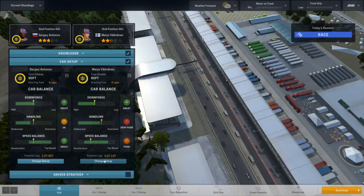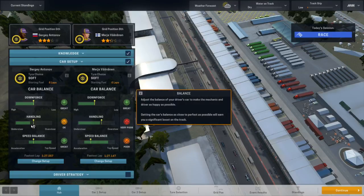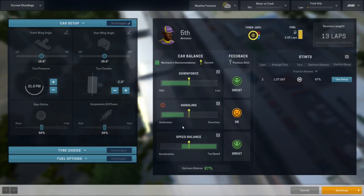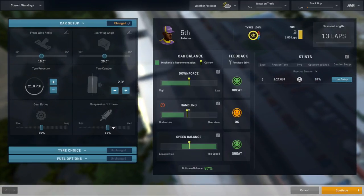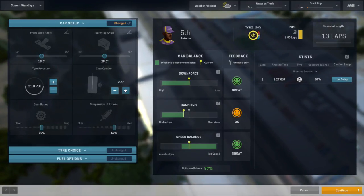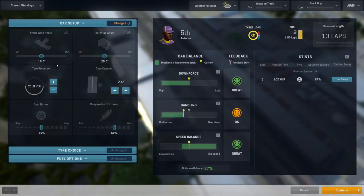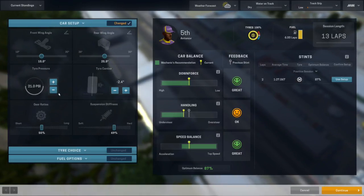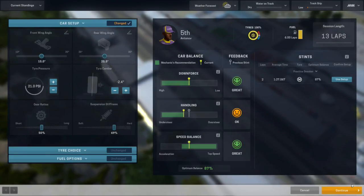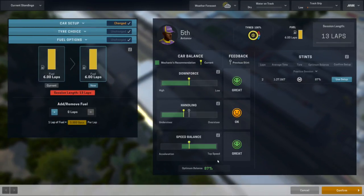I'm going to have to try and configure the car without having a practice session. Handling — if that's rated as okay, we can probably just get it right on the edge. Meanwhile, downforce is great, so I'm just not going to touch that. We'll try and get speed balance back there. Let me just mess around with the camber a bit. There we go, that's perfect. No warning. So we'll do that. 25, 15. Nothing touching tire pressure. 69%. It's basically just 2.4 and 69%. We're going to go with slick tires for this.